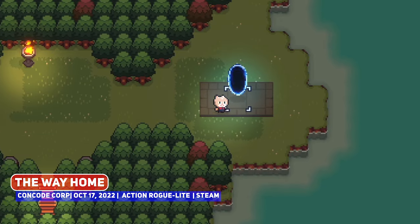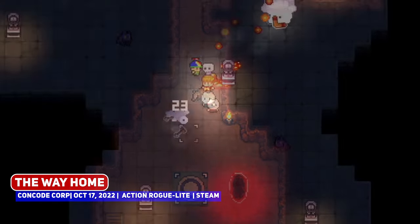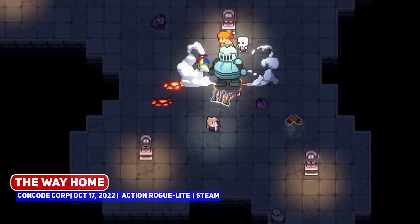The Way Home is a pixel art action roguelite that looks very cute, where a cat and its pet dog must fight their way off an island to get home, looking pretty neat.